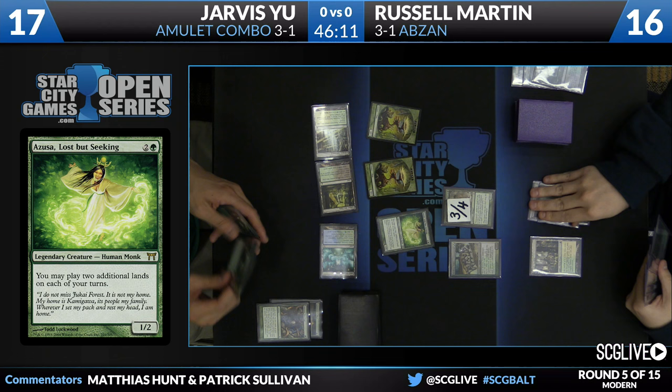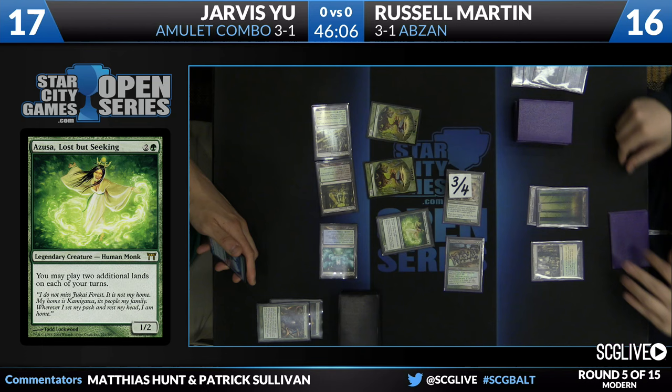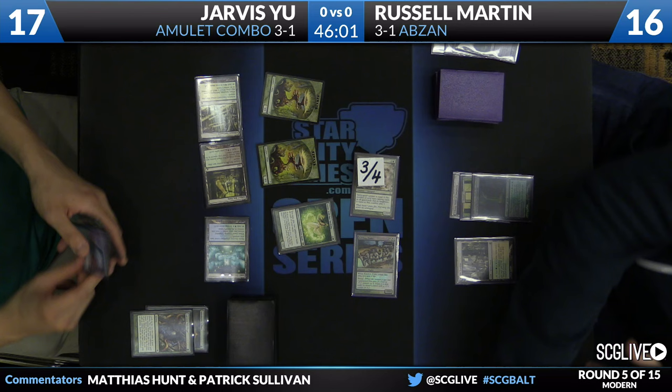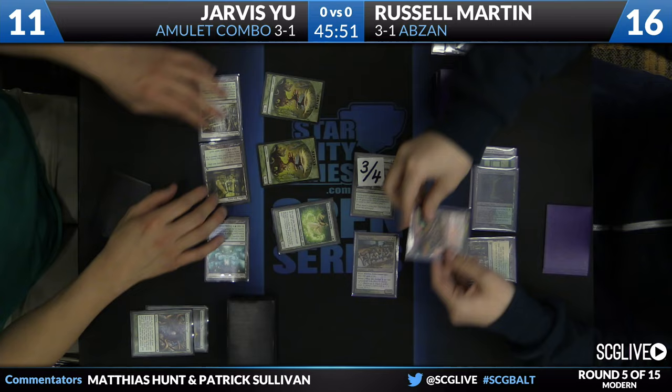If I still had all my Azusas, I probably wouldn't be in the booth — just be on the beach somewhere. There's a lot of Commander all-stars in the stack. It also plays Vesuva — that's a card that's not cheap either now. A swing from Russell puts Jarvis down to 11, and another Kitchen Finks. This is not the kind of draw that you want in this matchup. It's a lot of fair creatures, and Jarvis's deck is about to be pretty unfair.